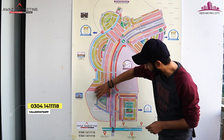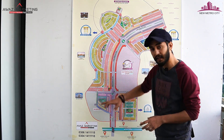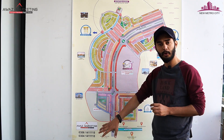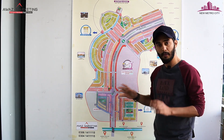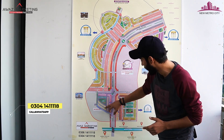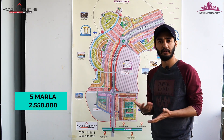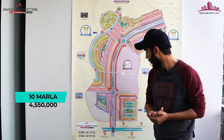There is a cutting in the center of the layout. It is a big layout but with a small cut. In the center, there is a hill park which will create an artificial hill. It is also a high-ground block — you will easily be able to look down over the General Enclave of New Metro City from here. In the surroundings, plots are available in 5 Marla, 7 Marla, and 10 Marla. Prices are: 5 Marla at 50,000, 7 Marla at 35,000–50,000, and 10 Marla at 45,000–50,000.